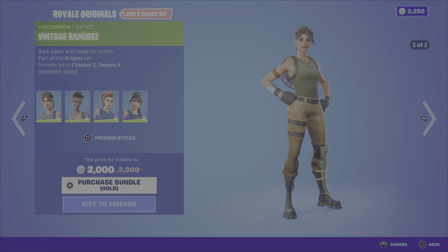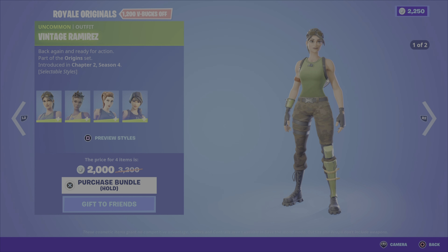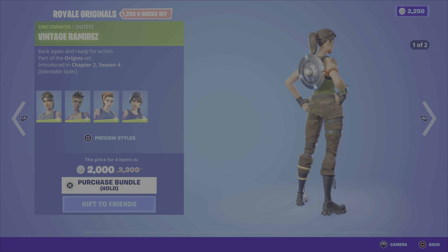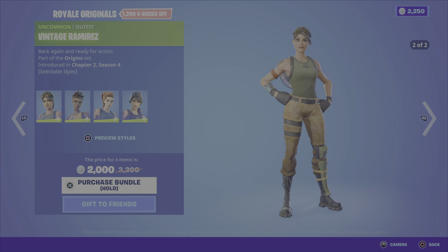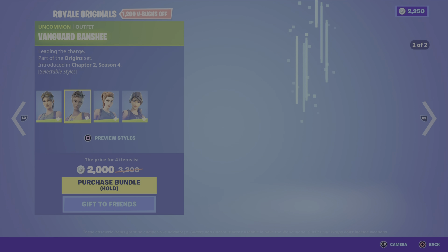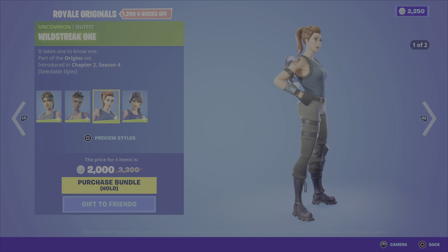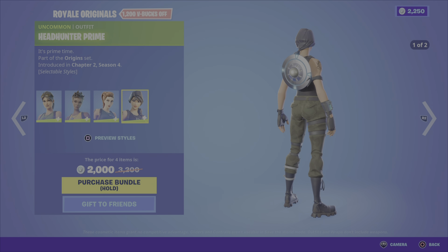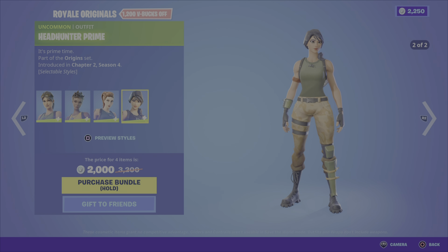We have some more offers in the shop tonight. First up we have the Royale Originals, which includes 4 outfits from Chapter 2, Season 4, from the Origin set. First up is Vintage Ramirez with 2 styles, then Vanguard Banshee with 2 styles as well, Wild Streak, and Headhunter Prime. $2,000 V-Bucks for this bundle.